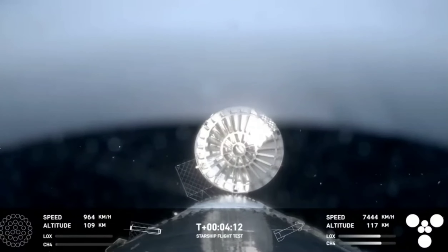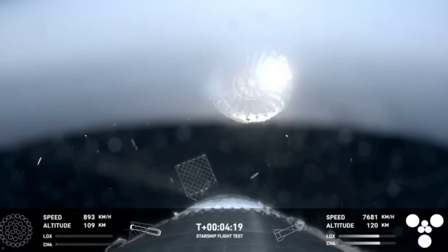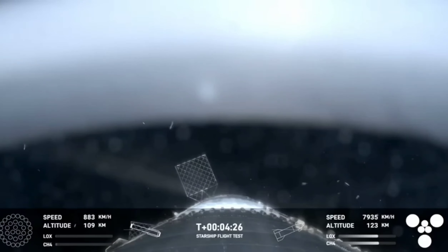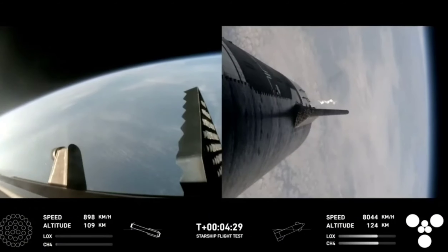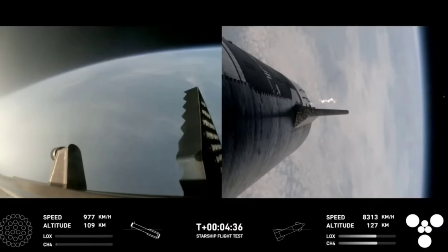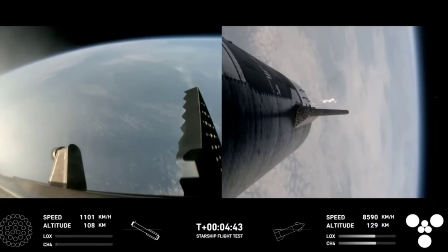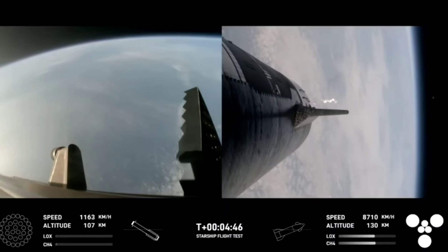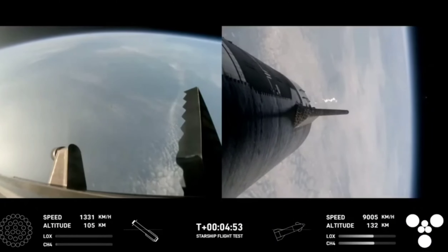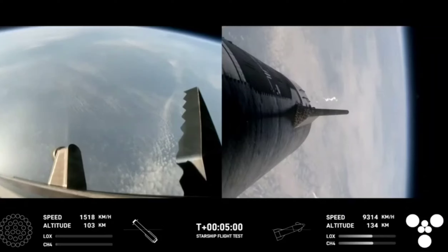Right here is our view of the jettisoned hot stage. This is a temporary fix to help reduce the weight of the booster — future iterations will have a lighter weight integrated hot stage structure that won't need to be jettisoned. After we jettison the hot stage, the booster will begin its water landing attempt in the Gulf. Meanwhile, the ship will coast for about 40 minutes up to an altitude of 214 kilometers, and after its coast phase it will attempt a controlled re-entry, including a flip maneuver and a landing burn, just before splashing down in the Indian Ocean.